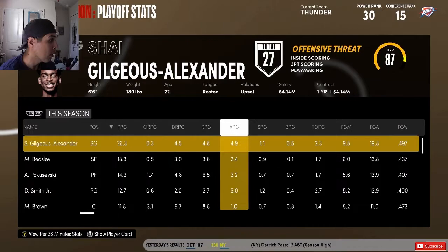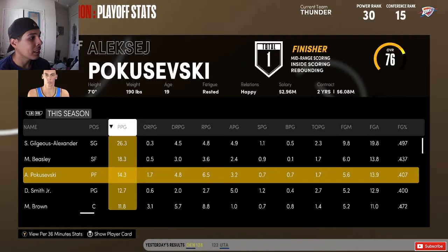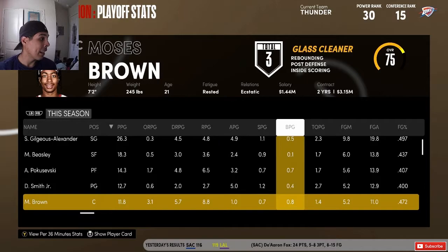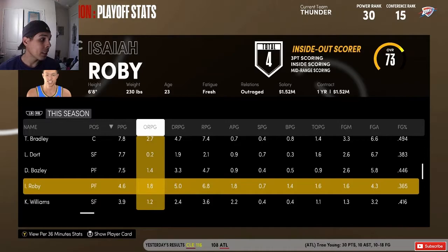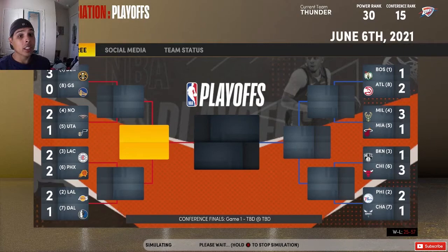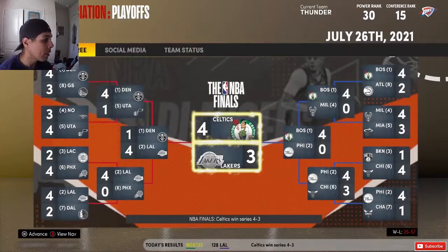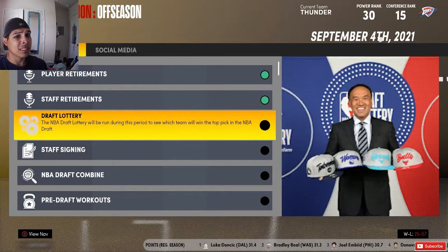Looking at the stats: Shai Gilgeous-Alexander with 26 points, 4 rebounds, 5 assists. Malik Beasley with 18. I ended up starting Aleksej — 14 and 6. Isaiah Roby went down and wasn't doing too good. Dennis Smith Jr. had 12 and 5. Moses Brown had 11 points, 8 rebounds, almost a block and a steal per game. Dort had 7. Let me know what y'all think — could Moses Brown turn into a star, like a solid Hassan Whiteside-type breakout?